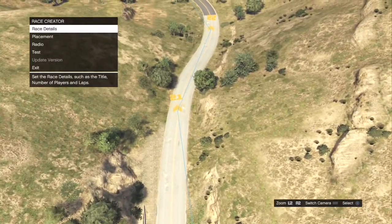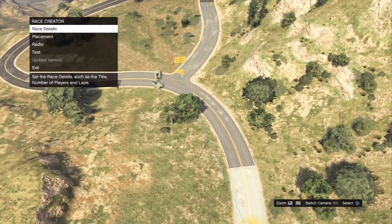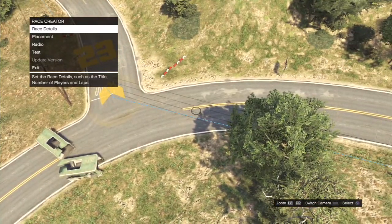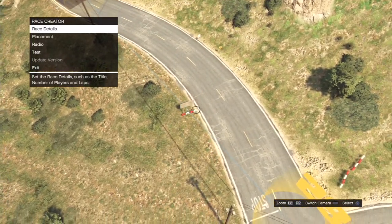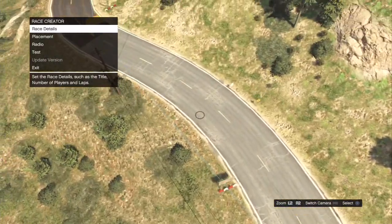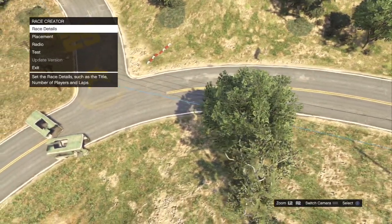It goes into a left-right chicane that is also very high speed. If you get it right you'll be flying through here into the next mid-speed corner. If you get it wrong you're going to end up in a barrier — that's just how this works. If you get it slightly wrong you're just going to lose speed on the exit. Nothing much to the chicane — just don't crash, that's the name of the game.